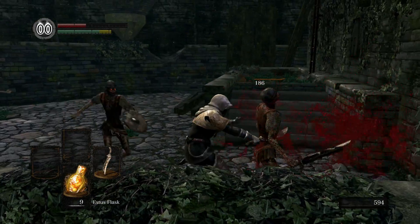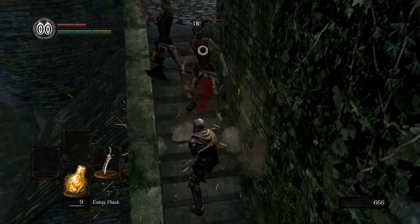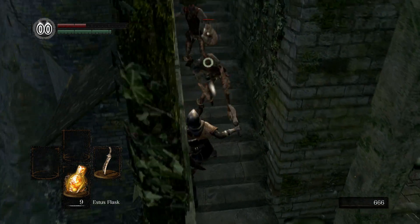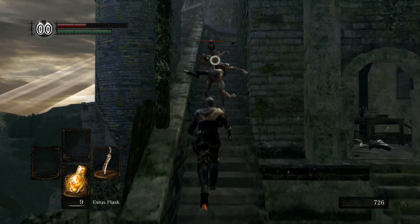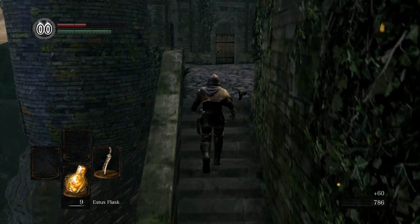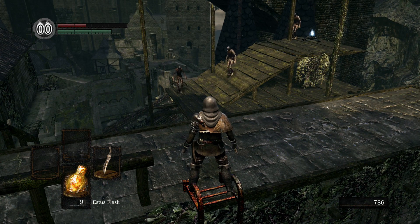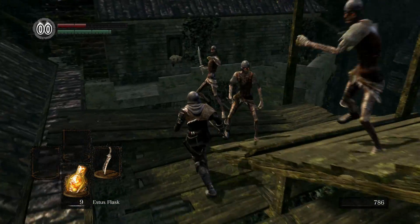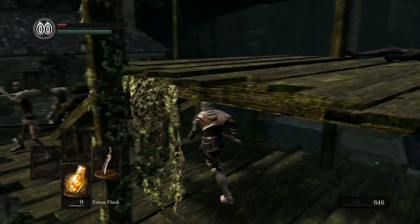I'm gonna go for a backstab. This part will also be easier if you have a shield equipped — whenever they attack, you can just hold up your shield and their weapon will bounce, then you land a hit. But I'm choosing to fight without shields. And there are three guys right here and all three throw firebombs. I screwed myself going under there but we got rid of the first guy. The second guy got me with a firebomb — almost killed me.